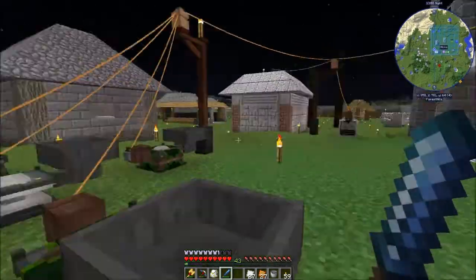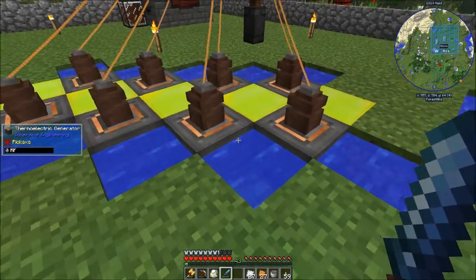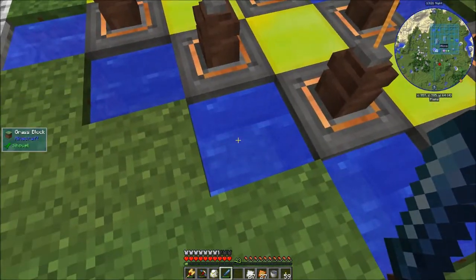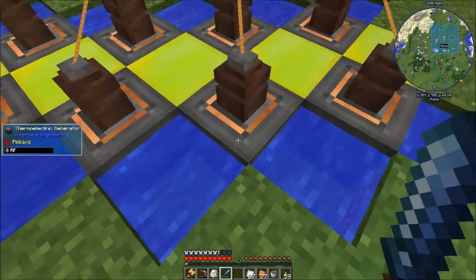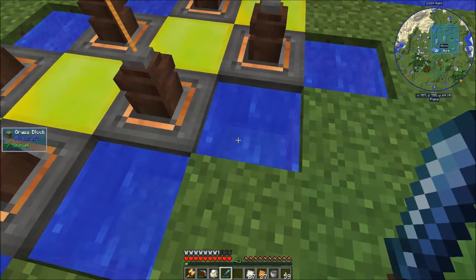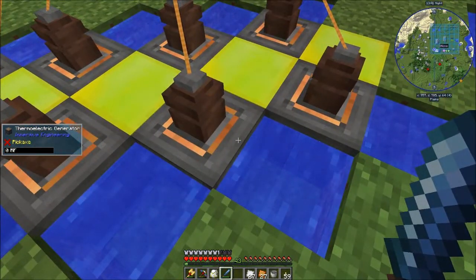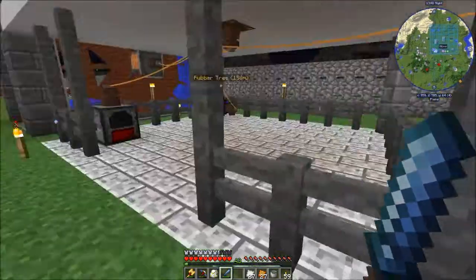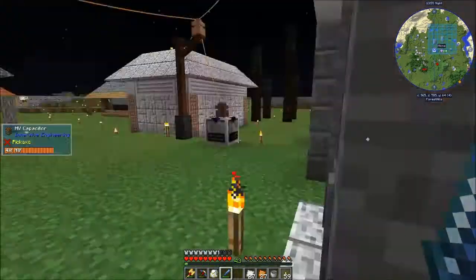So I created a test world and put these things down with an Ender IO power receiver on top so I could get a good reading. Ice provides the same amount of power when paired with Eulorium as water does — 40 RF a tick either way. Packed ice gives you 42, so I don't see it as worth looking for just 2 extra RF a tick per machine. I said screw it and just used water, and it's keeping my power nicely topped off now.